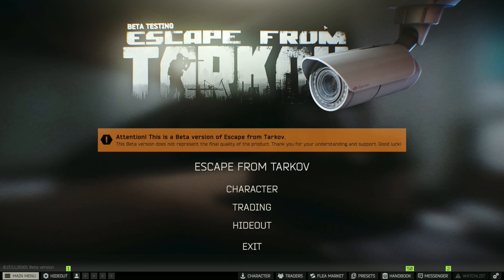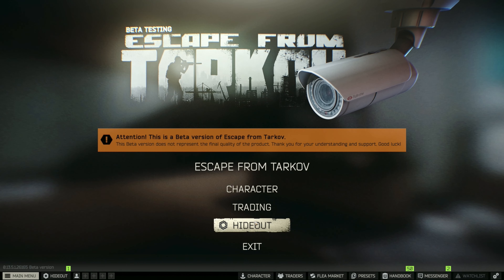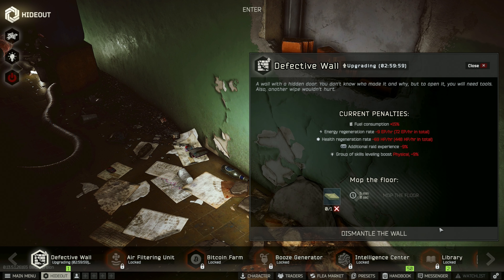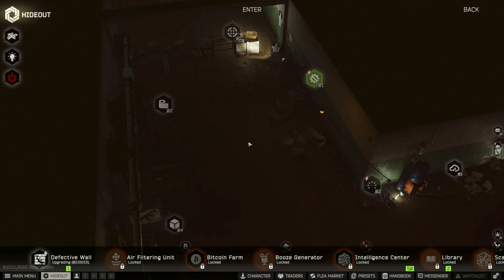Welcome back to the next episode of the Scavenger Series. Last time we found materials and the sledgehammer to unlock the defective wall, so let's upgrade it to the next level. We have the middle scissors and tool set, so we can upgrade this again. It's going to take another three hours, and I need to find that fleece fabric.